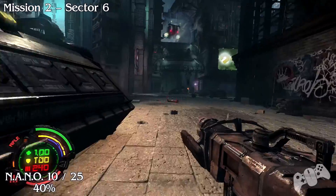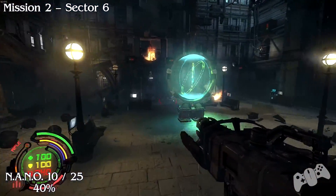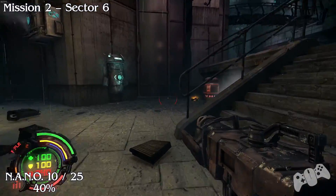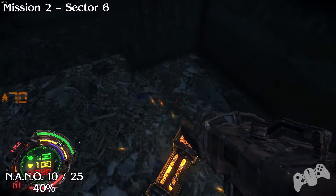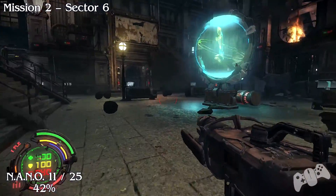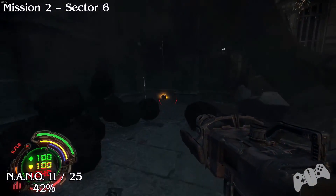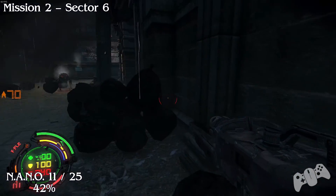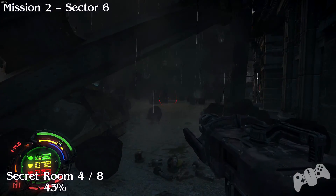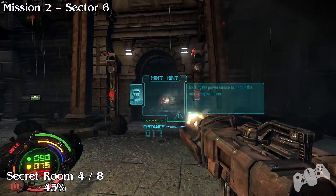Nano number 10 - this will bump you up to 40%. Follow the right way where you need to go, head down these stairs and turn a sharp right. You'll also see an upgrade terminal, so please feel free to upgrade your stuff. Then on the opposite side of this area you'll find another one - this one's a little bit hidden just because there's smoke everywhere blocking it.